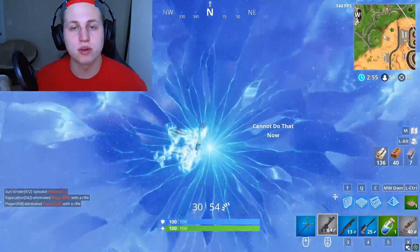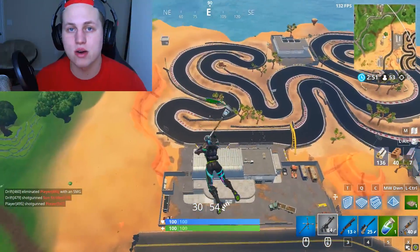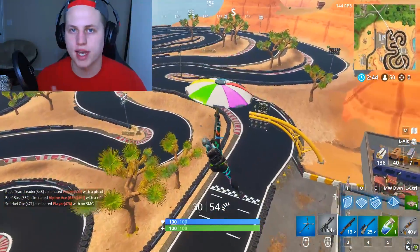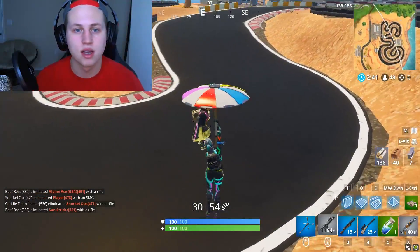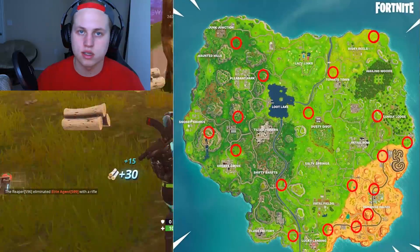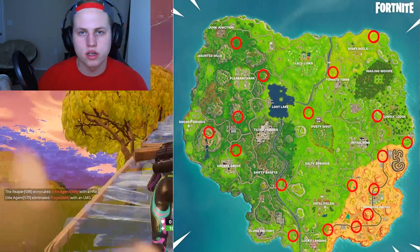So as you guys know, in Fortnite, pretty much every season, the developers will go through and they'll change everything about how they're going to have their game. Is there a different theme of the game? Are there different mechanics? Last season we had Hop Rocks, which were really cool, and this season we have these multi-dimensional Rifts. How these Rifts work is they are at select locations throughout the island, and they also spawn in a certain amount.